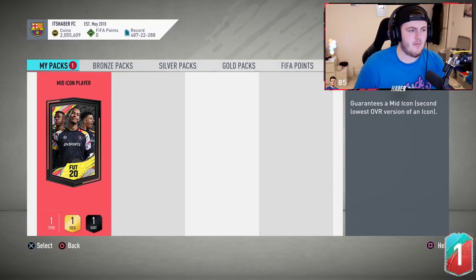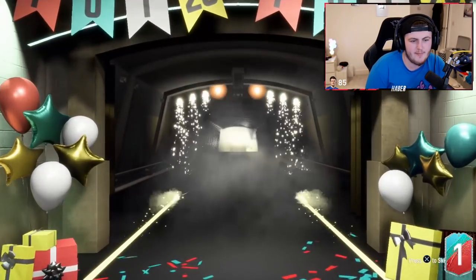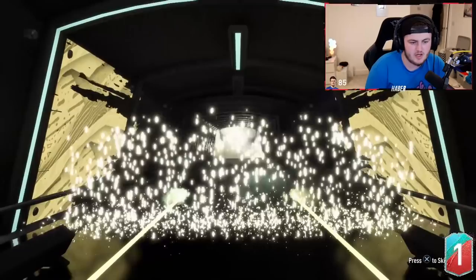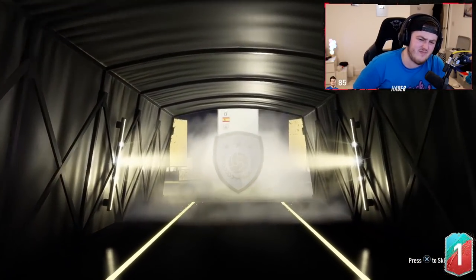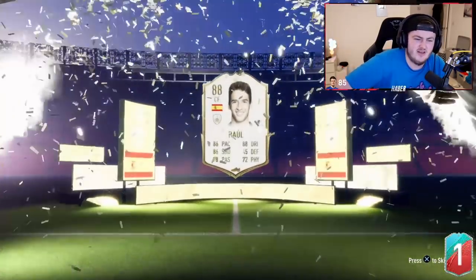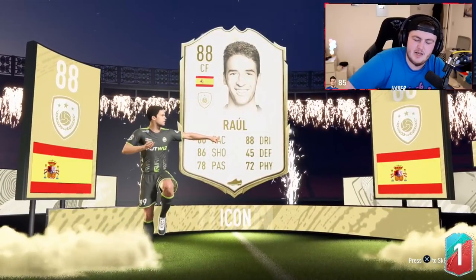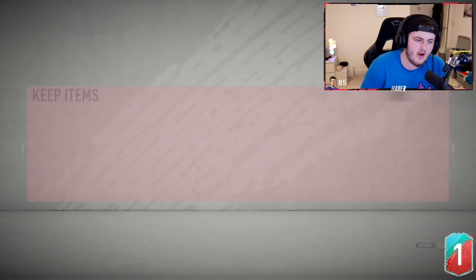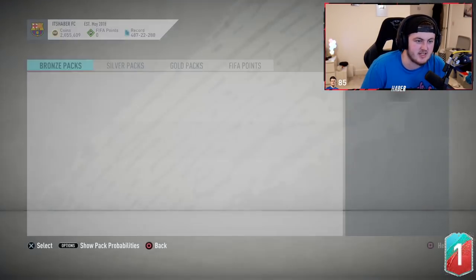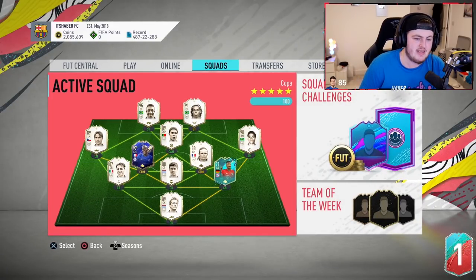Another mid-icon pack on my account — just funding the addiction, to be honest. What are we going to get in this one? Is it going to be a big dub? Spanish, center forward — Raul. It's decent, it's a usable card for sure. Given my team, it's not great. If this was anyone else's account I'd be like yeah, it's a sick card. But he's not getting in over anyone realistically. Still a solid card though.